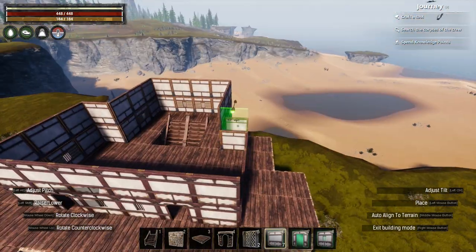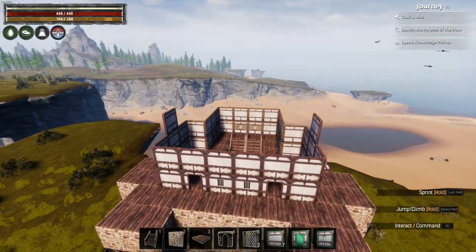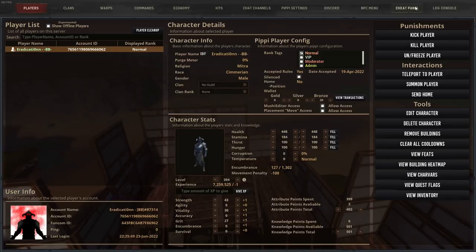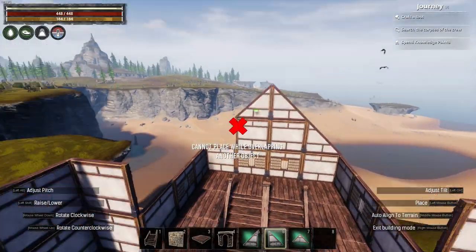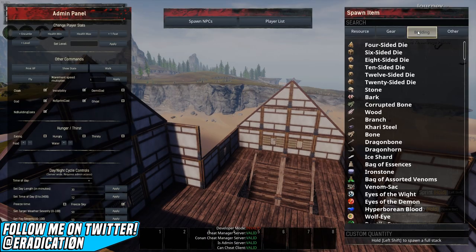Overall this seems good. I'm always a bit wary of building changes as I think it's a really fine balance between what works and what is a bit over complicated and fiddly, but if this overhaul is as good as Funcom is pitching it as, I think it could be great for building and could make it way more accessible for everyone.